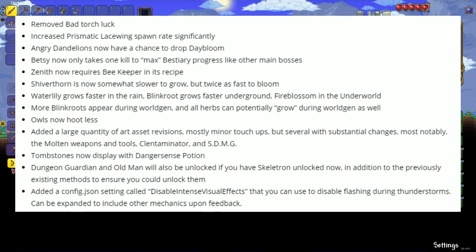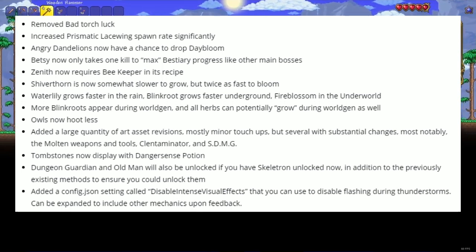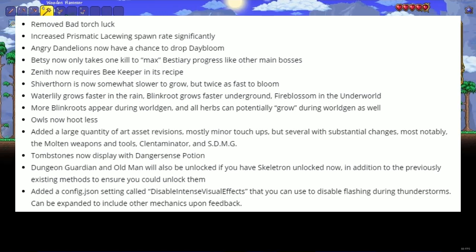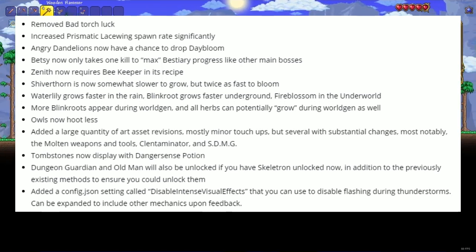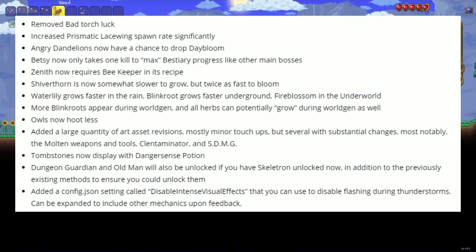Zenith now requires beekeeping in its recipe. One herb is now somewhat slower to grow but twice as fast to bloom. Water lily grows faster in the rain, blink root grows faster underground, fire blossom grows faster in the underworld. More blink roots appear during world gen, and all herbs can potentially grow during world gen as well. Owls now hoot less — which seems like it was one of the most controversial changes, with a lot of people on Twitter being upset about it.